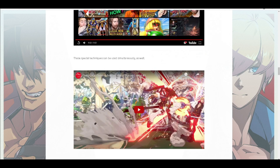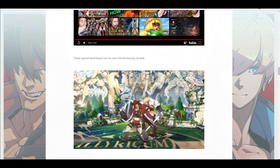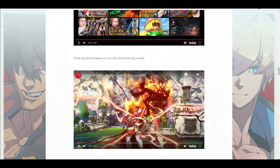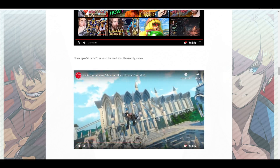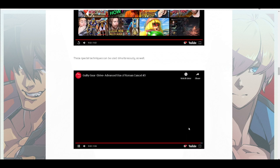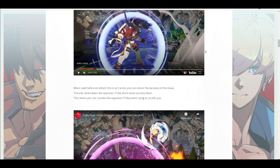The last example is just showing how you can mix the different usages of Roman Cancels together at once. This is pretty impressive — I was really surprised. Look at this second combo, that is the most impressive thing I've seen. You can pretty much turn something that's unsafe into something safe — you turn a move into something else entirely. It's kind of crazy. I want to play this game again — I really want to play this game again.